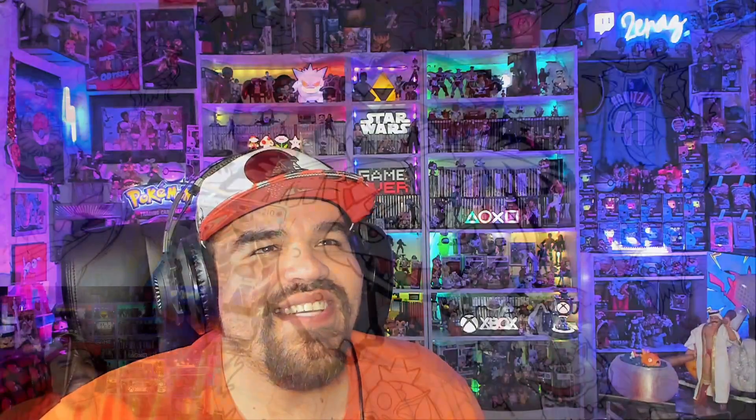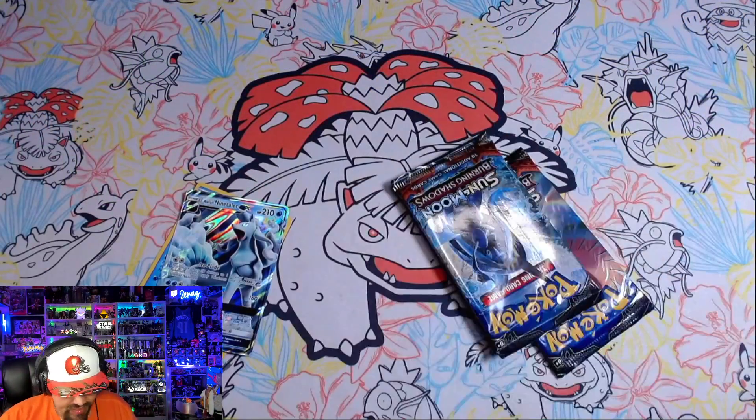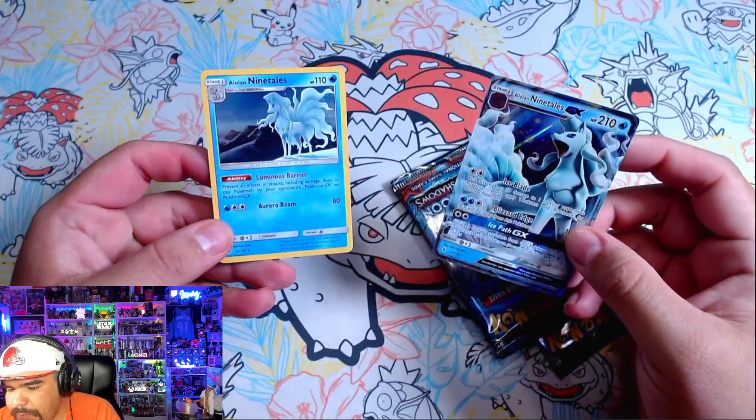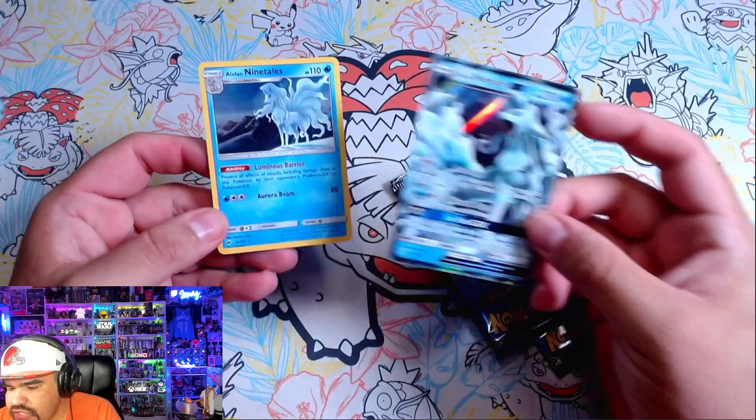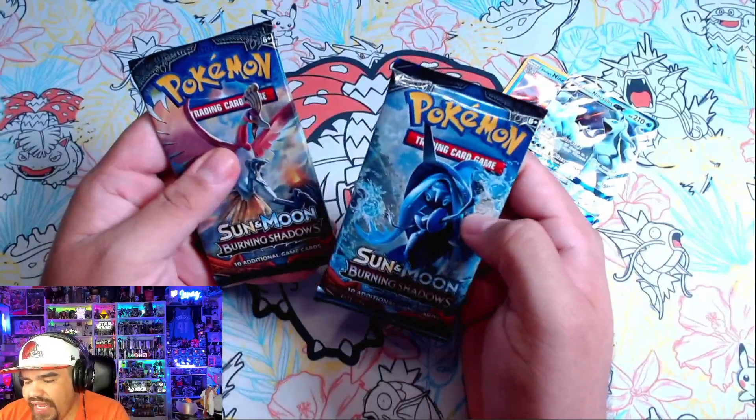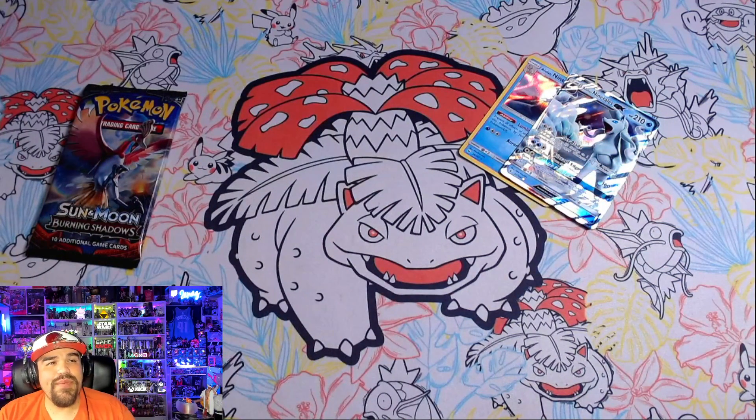We're going to open this up. It comes with one of those Ninetales promo cards. These are very beautiful cards — I love the GX cards. We got two packs here: a Ho-Oh on one and a Tapu something on the other. This is the best pull rates in Sun and Moon, so maybe the Poké Gods can help us out. We got a Will-O-Wisp, an electric, a Guzma — Guzma's pretty cool. We got a Grimer, a Riolu, a Cutiefly, a Marowak, an Olivia, and a Persian.